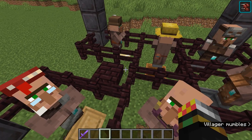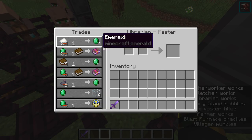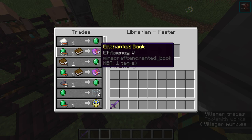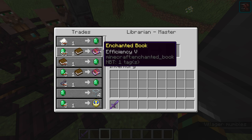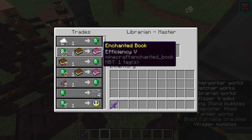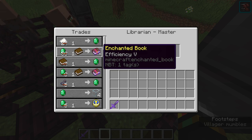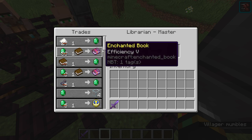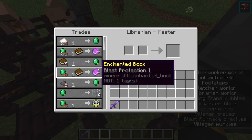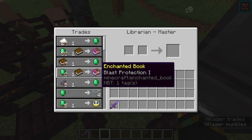Finally, the Librarian can sell you any enchanted book in the game except soul speed, which you have to get from piglins. Things like mending, efficiency, sharpness — he can get those for you. For example, one emerald and one book for efficiency five. If you have lots of tools to enchant, it's literally one emerald and one book per enchantment. There's also a good chance of getting a second enchanted book in his second tier slot.